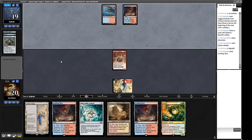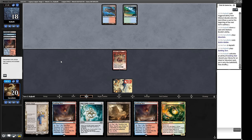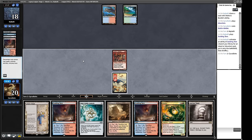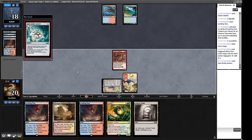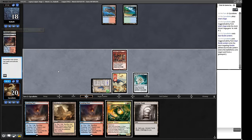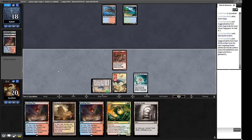We get rid of the Murktide and use Breakout - if we find a Welder we can weld the Chaos Defiler out immediately. We find the Welder and swap it for a Lotus Petal. We've assembled the engine and our opponent concedes. We win that match 2-0. Round three: on the play with a solid hand - Ancient Tomb into turn two Fable of the Mirror-Breaker sounds great. We play Taiga into Ignoble Hierarch on turn one.